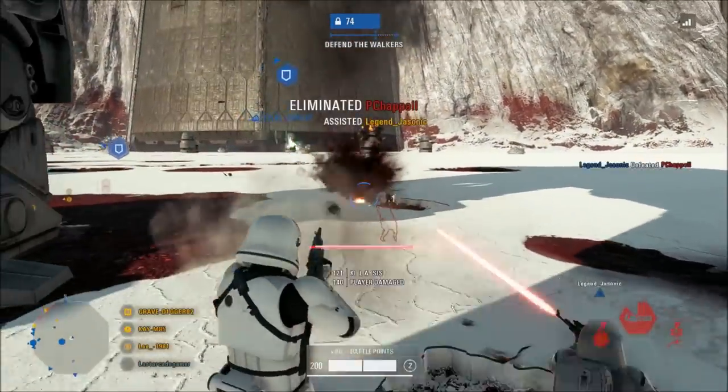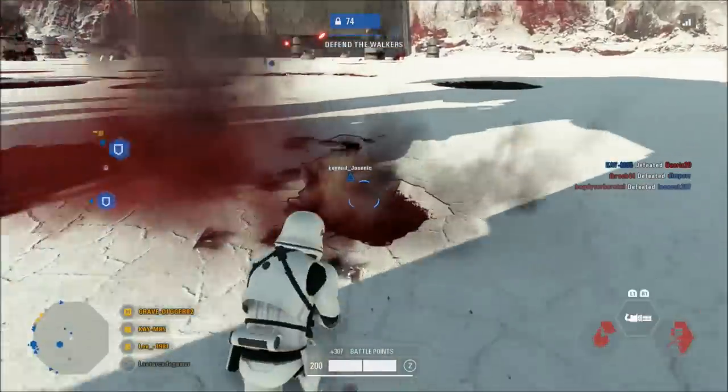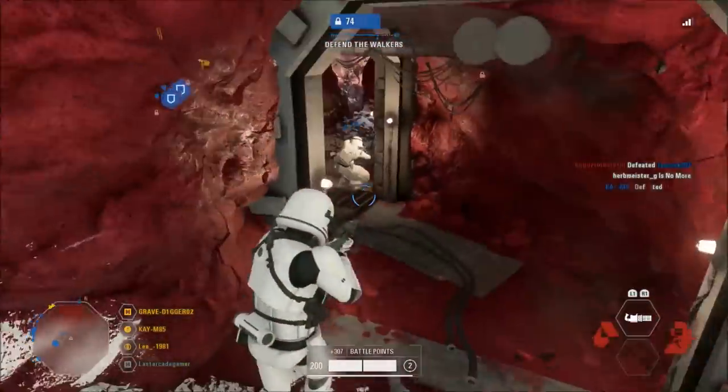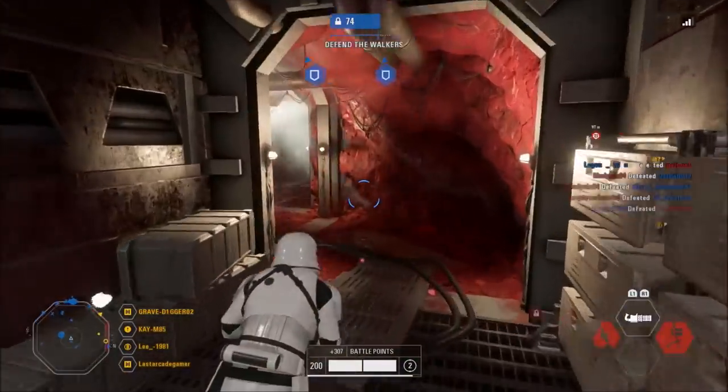They also reduced the minimum number of players to start some game modes. Blast and Strike now only need 4 instead of 8 players, and Heroes versus Villains only needs 6 instead of 8 players to be able to start these modes.